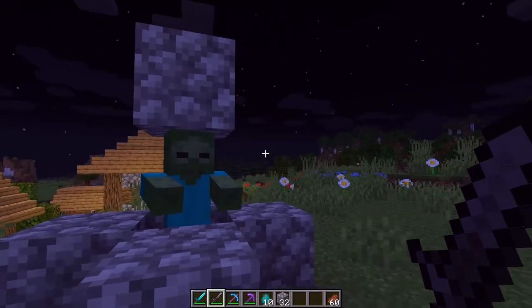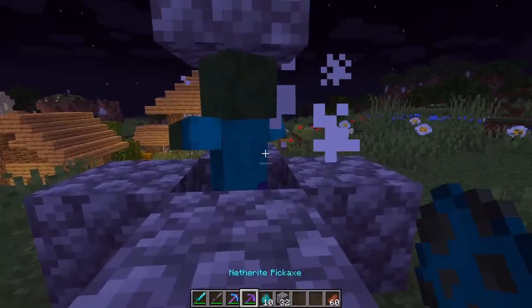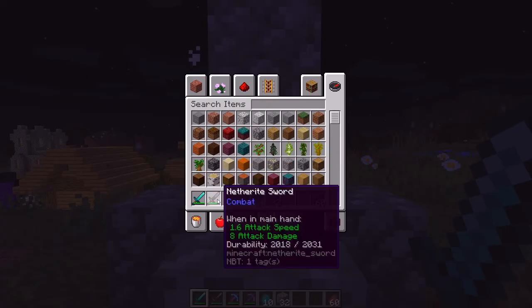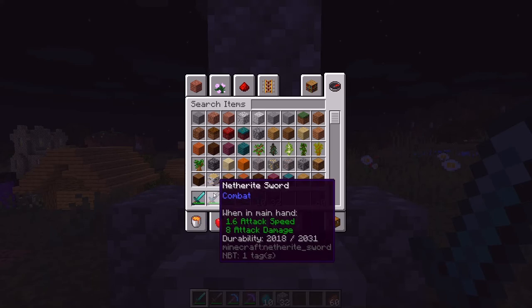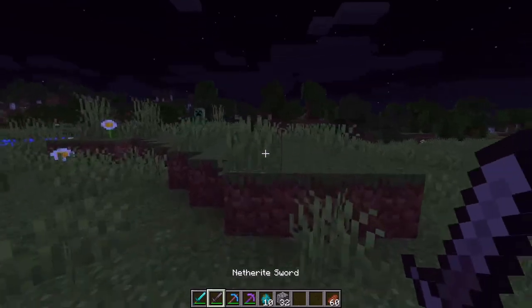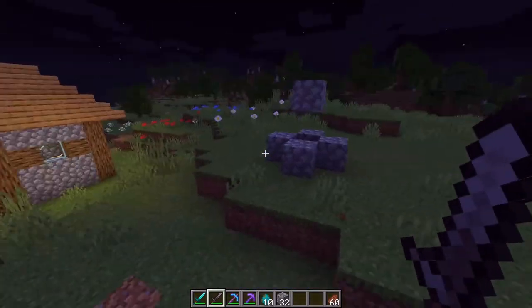Let's see if the netherite sword can save the netherite set. I have a zombie here and I'll strike him multiple times with each sword to see how many hits it takes to kill him. Starting with the netherite: 1, 2, 3 hits. With diamond: 3 hits as well. Checking the stats: the netherite sword has 8 attack damage and about 2,000 durability, versus 7 attack damage and about 1,500 durability for the diamond sword. So the netherite sword is 1 attack damage better and 500 durability better. If you're late game and you can get the netherite set, you might as well — it is a little better — but it's not going to make much of a difference in normal combat.